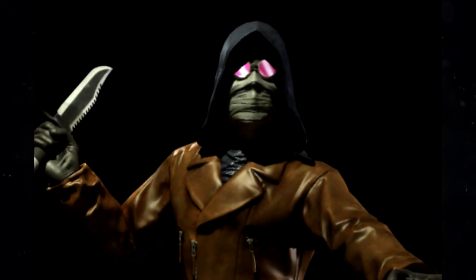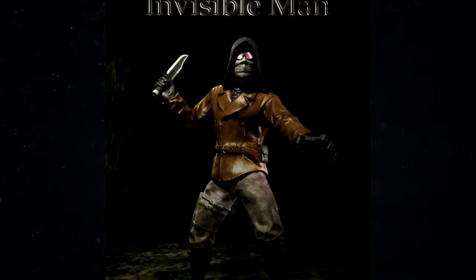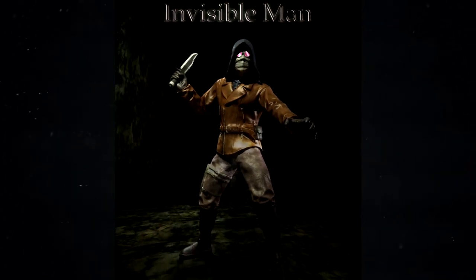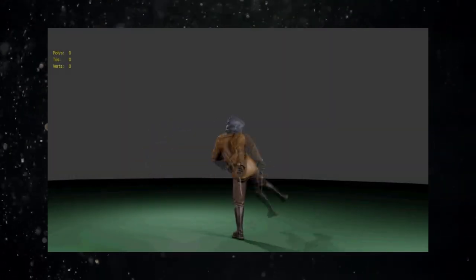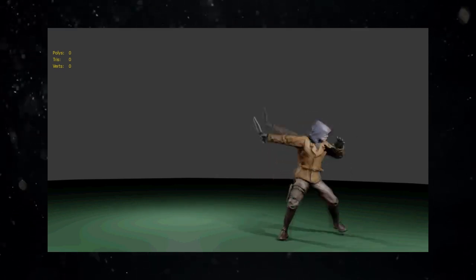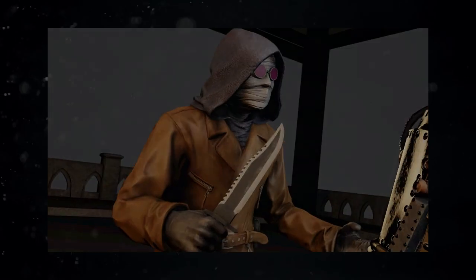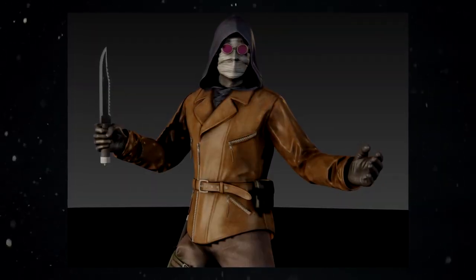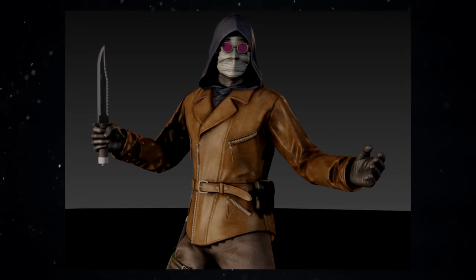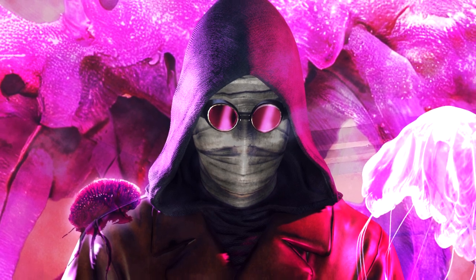We've already begun working on the Invisible Man as well. Here is our official poster reveal of the Invisible Man. Animations for the Invisible Man have begun this past month. We're about a good way through this process right now. The Invisible Man's reactions are mostly complete, and attack animations are underway. Basic animations are complete, and we're even working on his unleash attacks as we speak. This character will have a unique twist that we will explain in greater detail in the future, though I'm sure some of you may have already picked up on the direction we're going here.